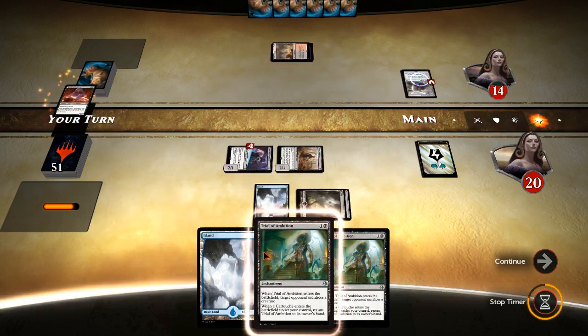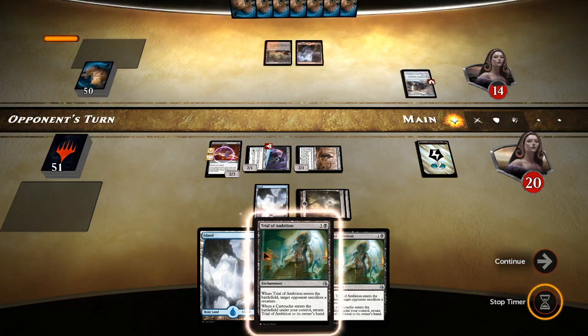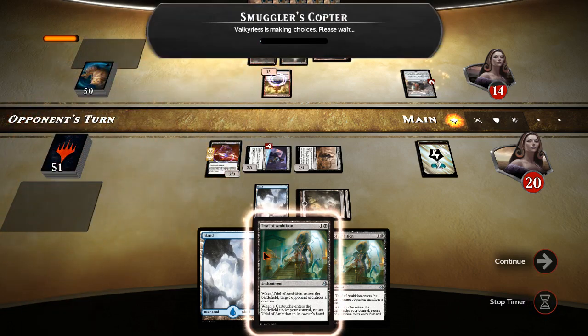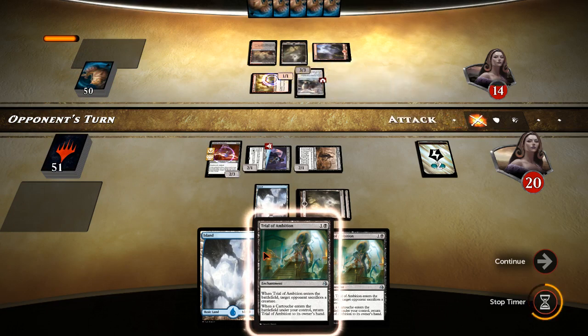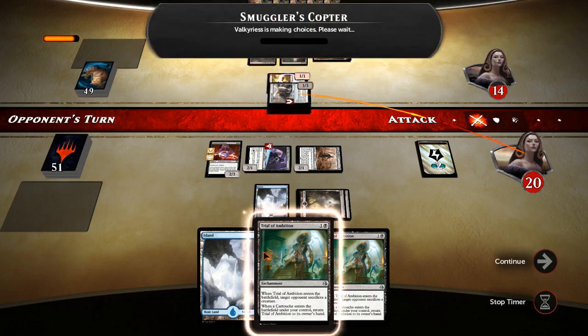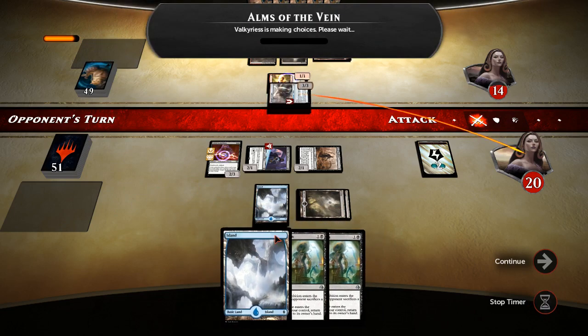Let's go ahead and play the Gifted Aetherborn. If he's got Languish or Radiant Flames — he's got red. We've got a good fast start on him. He's got Bloodlust Inciter, going to crew up the Copter. It would be bad if he had Fiery Temper and discarded that, killed one of our creatures — probably our 2/3 Life Linker. Does he have the Fiery Temper? No, but he's got Alms of the Veins, so he gets healed.